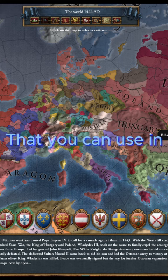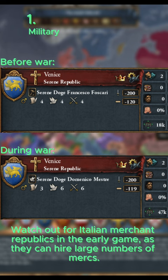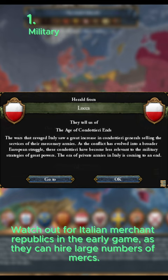Four tips and tricks that you can use in Europa Universalis 4. When fighting Venice or Genoa in the early game, be aware that they will often hire large numbers of Mercs to add to their ranks. Watch out for the event 'Age of Condottieri Ends,' which gets rid of some cheap Italian Merc companies, making them easy to fight.